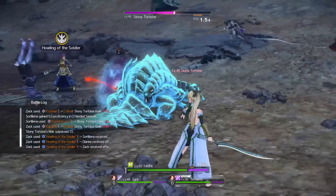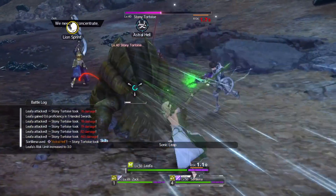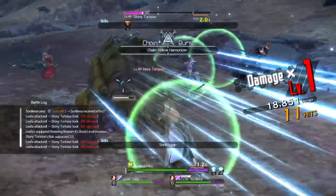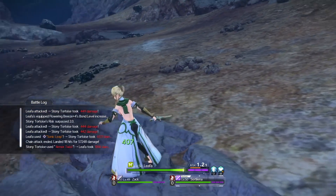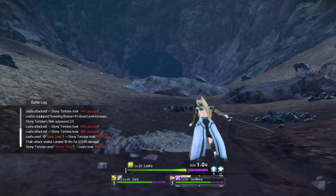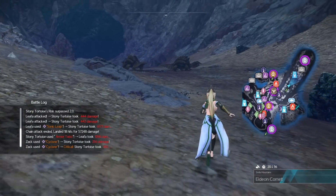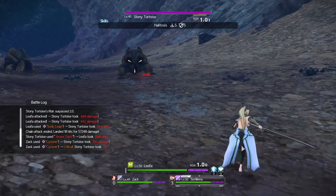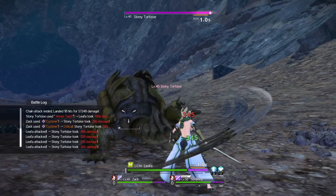Now controlling Lifa, you can see I'm earning a lot of proficiency points. Even though with Kirito's one-hand sword I was earning nothing, since Lifa has lower proficiency points and I'm controlling her, I'm earning points fast. You can go back and check what I had in the one-hand sword before and after using Lifa.